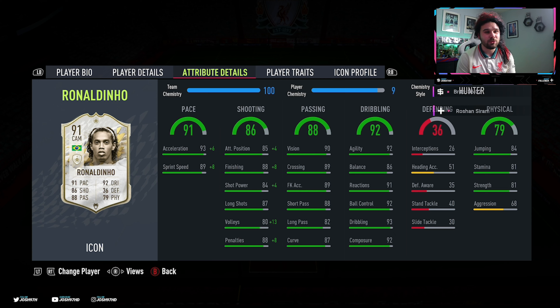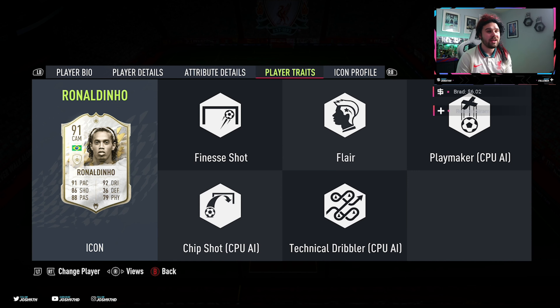His dribbling stats are pretty stacked, as we were made to expect with a Ronaldinho card — 92 agility, 86 balance, 91 reactions, 92 ball control, 93 dribbling, 92 composure. To add to the five star skills, he's going to be phenomenal. The heading accuracy is 51 — pretty shit — but he has got good jumping at 84. He's got 81 stamina, which isn't the greatest; it does look like that's going to be a con with the card. His strength is good at 81, and his aggression of 68 is pretty good. He does have the finesse shot trait and flair trait.